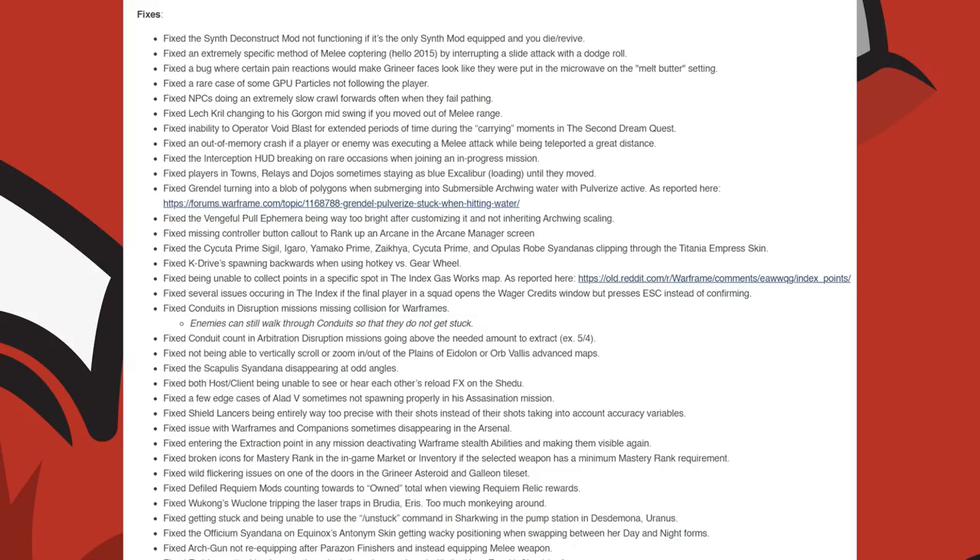They fixed Conduits in Disruption Missions missing collision for Warframes. Conduit counts in Arbitration Disruption Missions going above the needed amount to extract. Not being able to vertically scroll or zoom in and out of the Plains of Eidolon or Orb Vallis advanced maps. They fixed the Scapular Sigil Honor disappearing at odd angles, and both the host and client being unable to see or hear each other's reload effects on the Shadoc. A few edge cases of Alad V sometimes not spawning properly in his assassination mission.